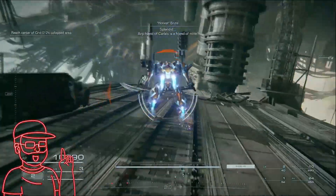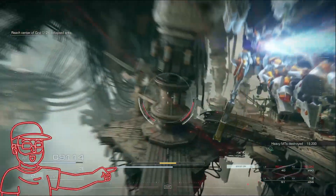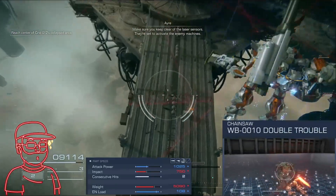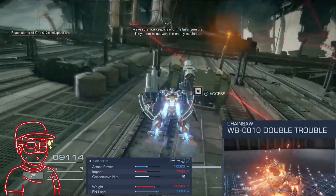So once you start your mission, you're going to start heading downward. Once you make it to this platform, the first chest containing the double trouble melee weapon, which is a chainsaw, will now be in sight. You can grab this item and then move on to the next one.